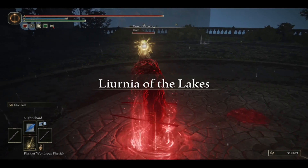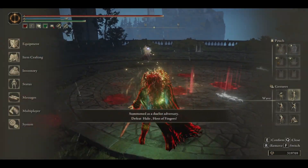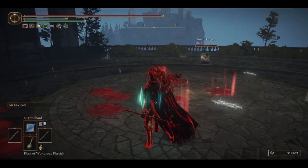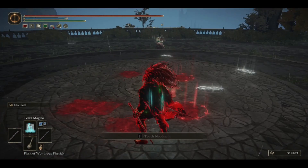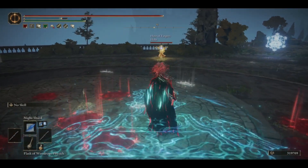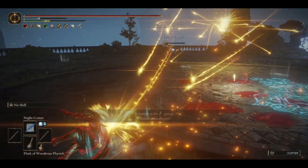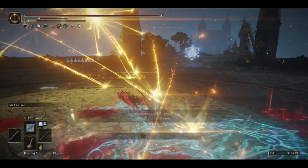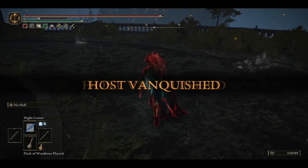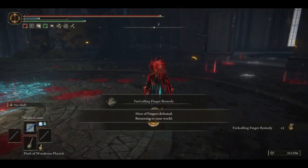I just remembered — my physic is still on the stamina one from the PvE build. That's a mistake. You shouldn't cast the Elden Star. Yeah, well, when people cast a long spell like that, you just punish them with Night Comet, and you pretty much win.